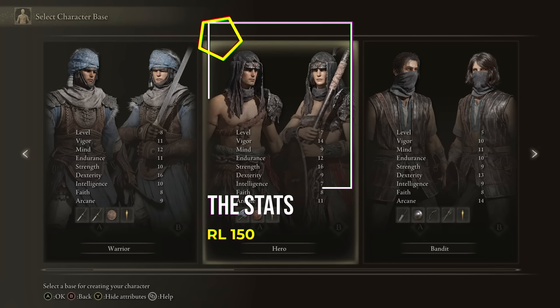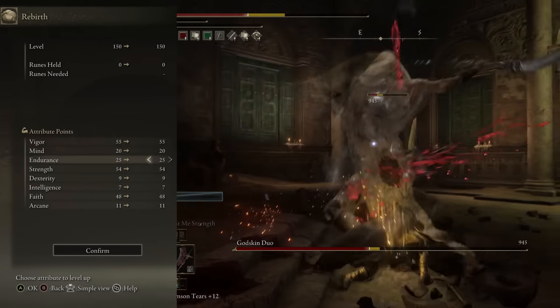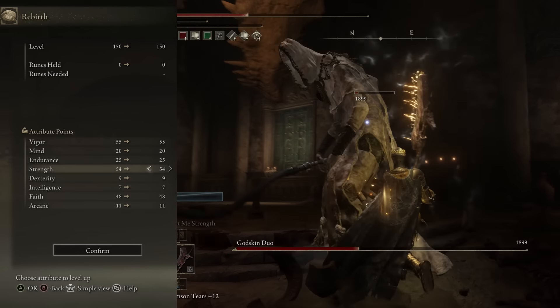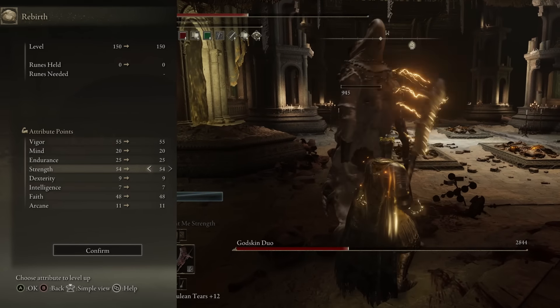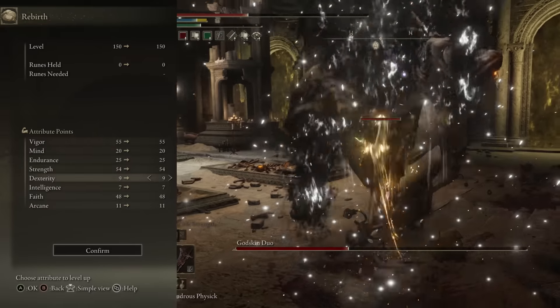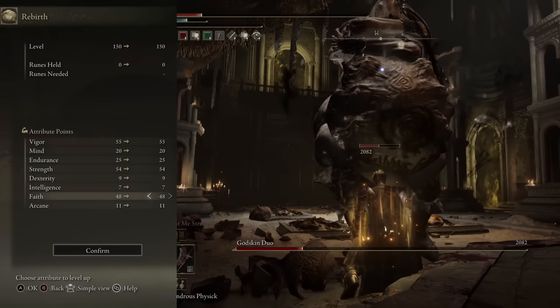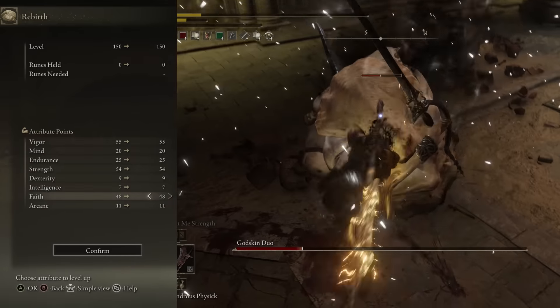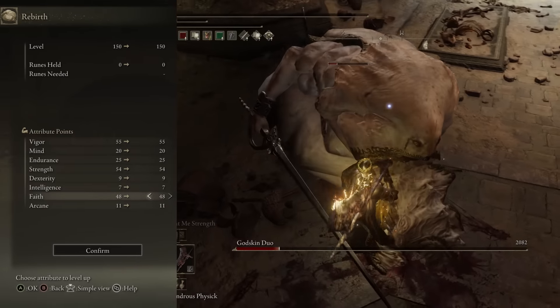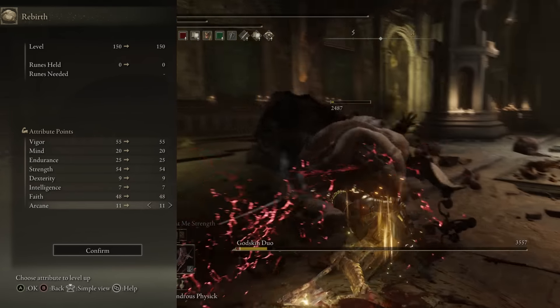I started with the Hero class. We have Vigor at 55, Mind at 20, Endurance at 25, Strength at 54 - this actually gives us 81 Strength from the bonus of two-handing the axe. Dexterity, Intelligence, and Arcane we don't touch. Faith is at 48, but the Haligtree Knight's Helm is boosting this up to 50, and that 50 Faith is boosting our Electrified Attacks.